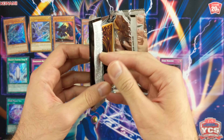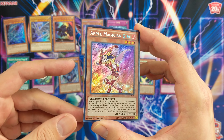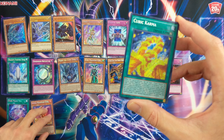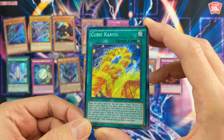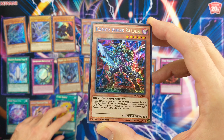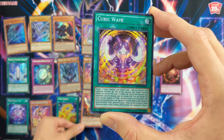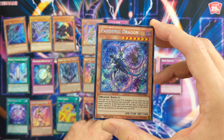Last pack. Can we get a Blue Eyes Max or alternative? Apple Magician Girl. Cardinal. Cubic Karma. Kaiser Wars Raider. Cubic Wave. And Pandemic Dragon.